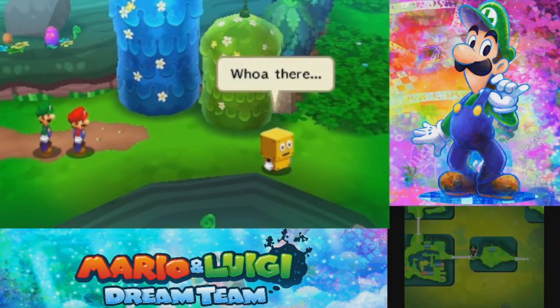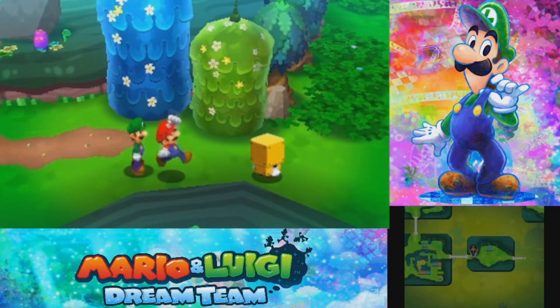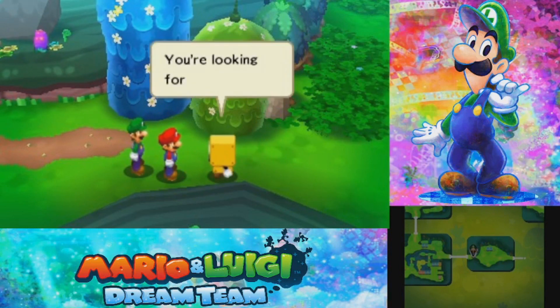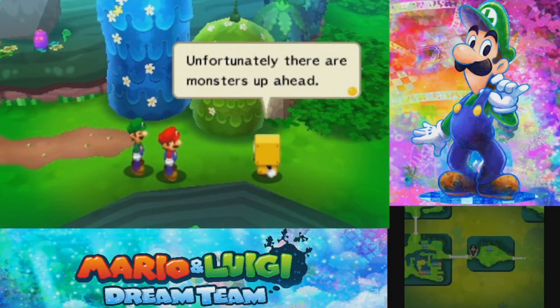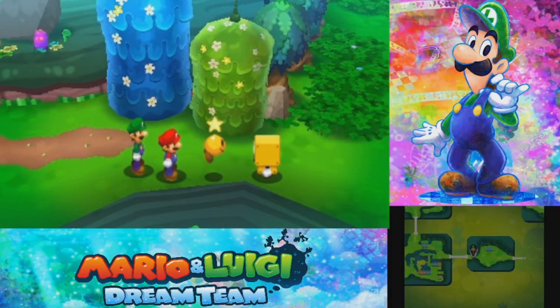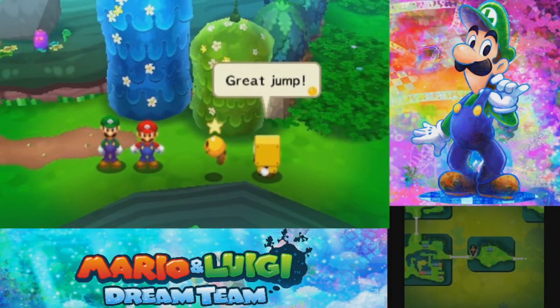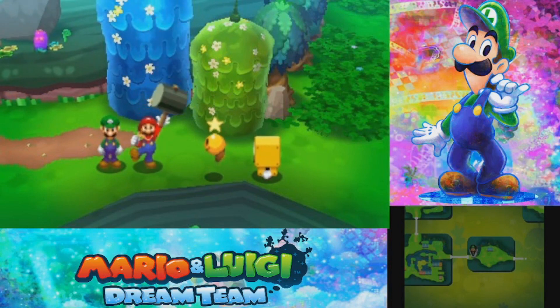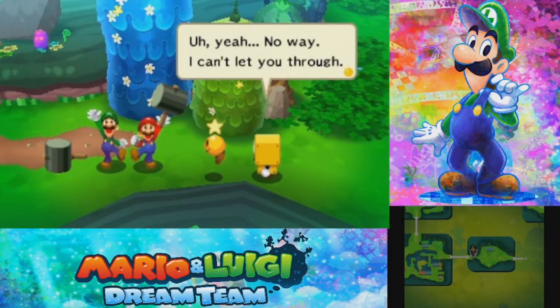Whoa there. This looks dicey. A toad guard greets us: 'Oh, visitors. Can I help you? You're looking for Boss Brickle — he came by here a little while ago. Unfortunately, there are monsters up ahead. It would be a liability to let you through.' But someone vouches for us: 'These two eat monsters for breakfast. Well, not literally.' The guard replies: 'No way, I can't let you through.'